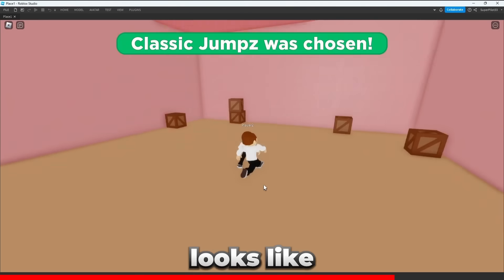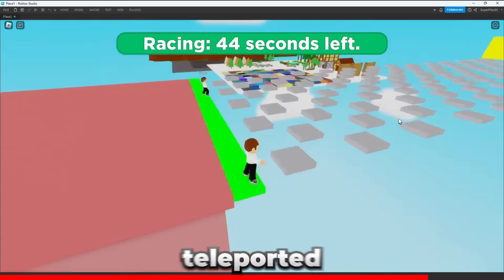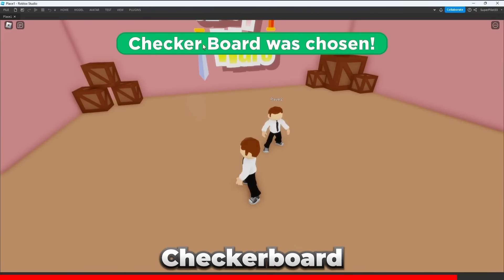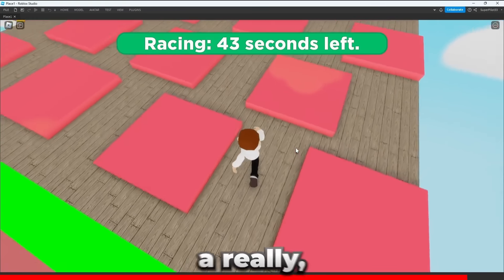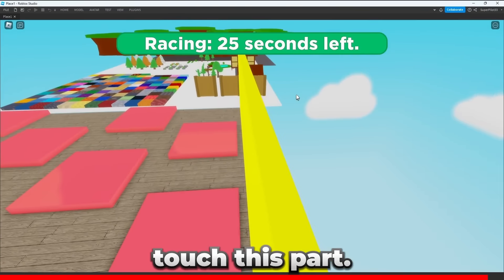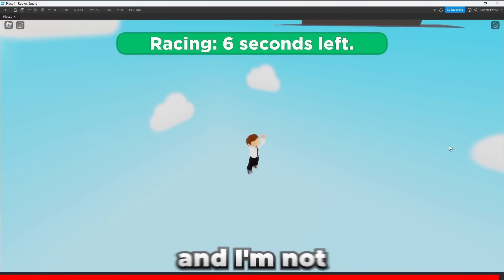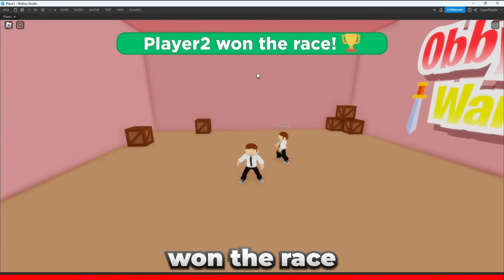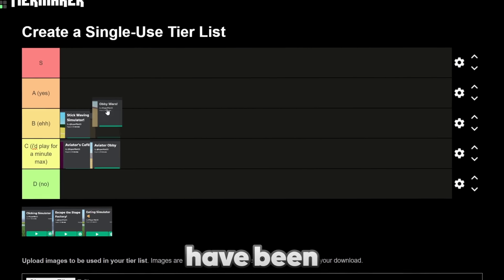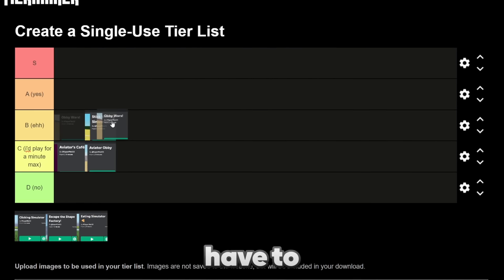I've got both players in the game. The classic jumps map was chosen — it says 'get ready to play' and we get teleported. I'm sure you can tell why this game really would not have worked out. The checkerboard map was chosen next — it's a really simple map, and to win you just have to touch the yellow part at the end. There are a lot of issues with this game, but the other player won the race because they were the only one standing. Obby Wars was an interesting one — it might have been one of the starts to my YouTube channel. I might have to put it in B tier, a little bit better than Stick Waving Simulator when you play with friends.